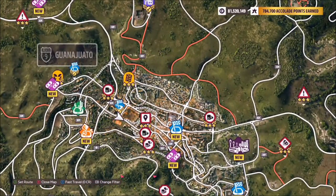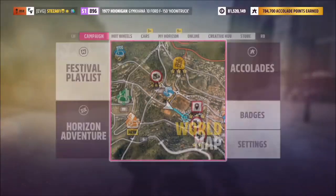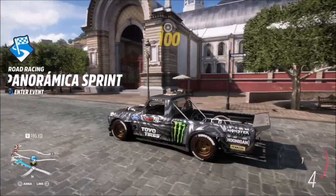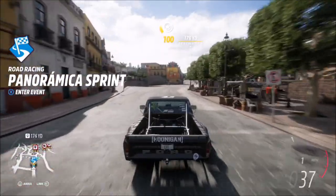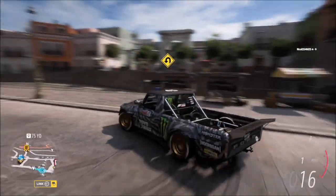The location of Spike's Mural is in Guanajuato, one of the main cities in the game. On the map, I'm on the bottom part of Guanajuato. When you get there, you'll pass a building that has a bit of an arch, and directly in front of that is the mural — it's an orange-yellow color, and this is the one you want to take the photo in front of.